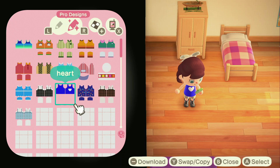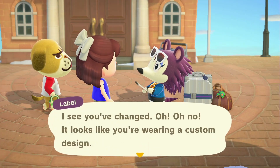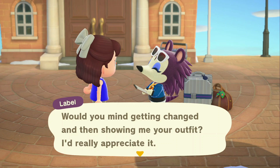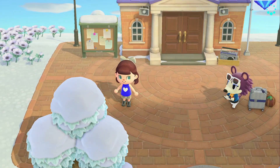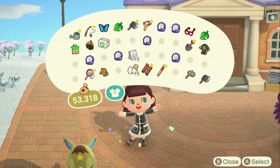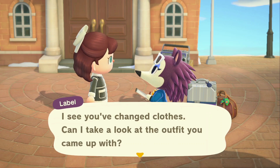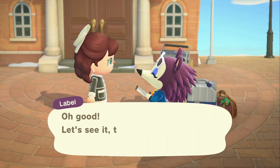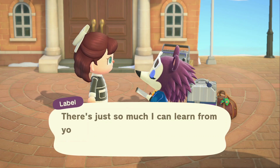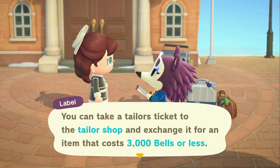Let's go see what she thinks. She may hate it, but that's okay — this is what we've got. Oh interesting, so we can't wear a custom design for our shirt. Let's put on this coat that she gave me, and my boots — we'll just go with that. Cool, so she does like it! We get a tailor ticket; that'll come in handy.